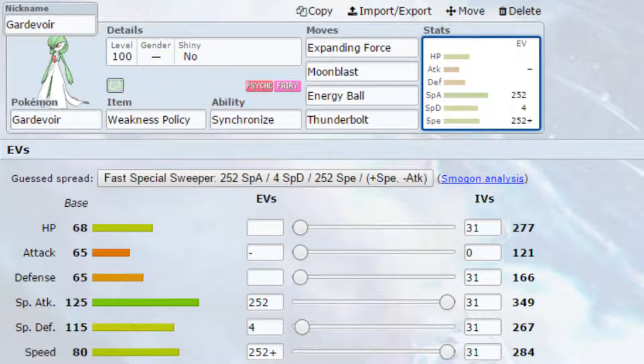Then when you Dynamax, you've got Expanding Force, which turns into Max Mindstorm, setting up Psychic Terrain so no priority moves can hit you. When you're back to normal, Expanding Force goes to 1.5 times power and hits all foes on the field — a very good move, especially with the Weakness Policy activated, as it could potentially sweep. You've got Moonblast turning into Max Starfall, Energy Ball to set up Grassy Terrain to mitigate Earthquakes, and Thunderbolt to set up Electric Terrain. You could also run Thunder Wave to get Max Guard, ensuring you survive to get those Expanding Forces off after returning to normal.